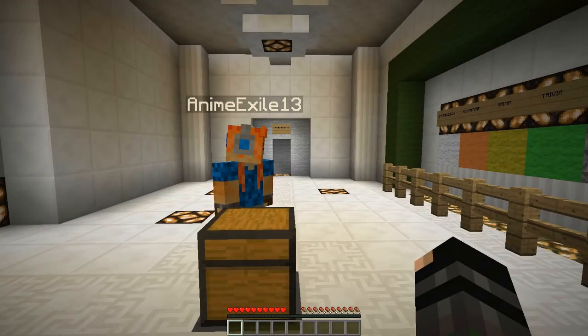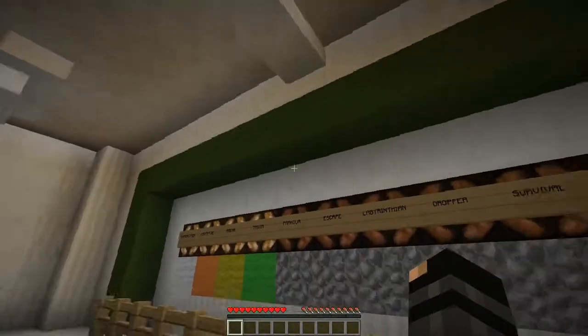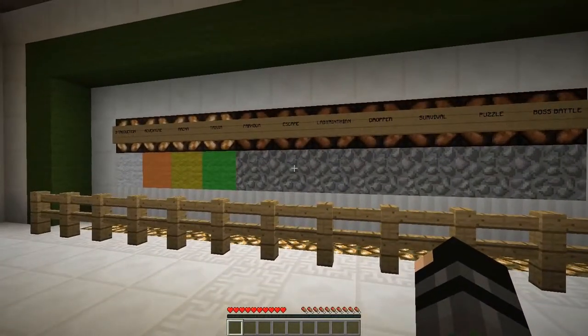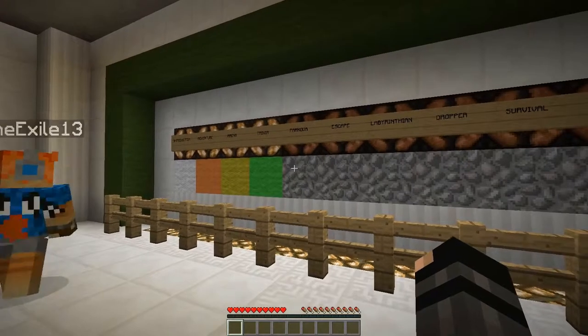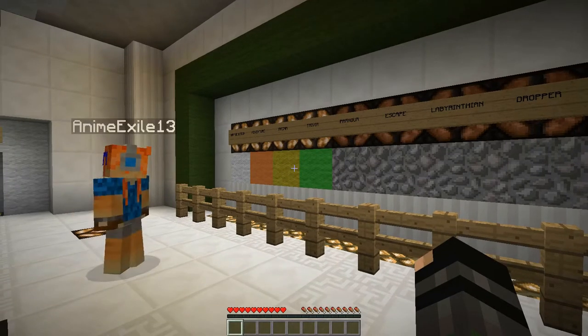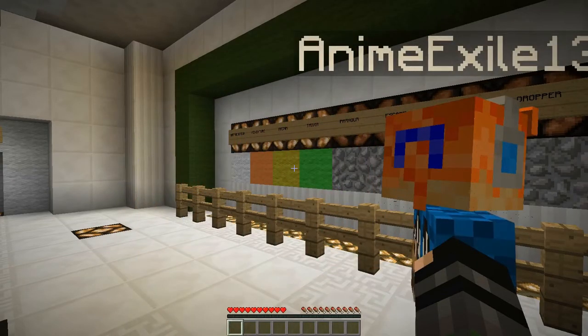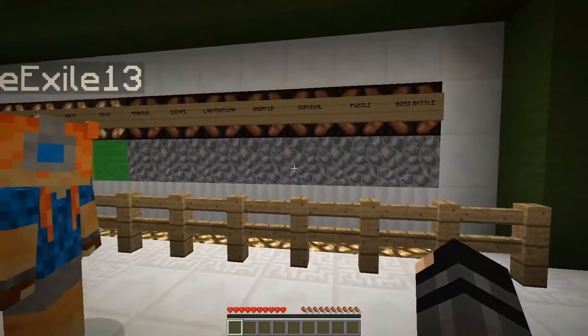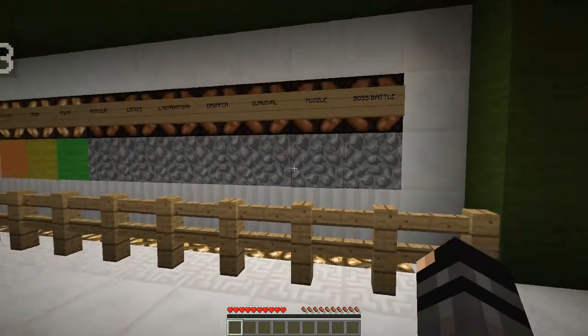And we're back again with another bit of recording from Diversity by Q-Magnon. So far we have completed the introduction, the adventure — which I kind of want to go back and do the other way, but we can't because it blocks off the door — the arena, and the trivia. We've been working on the survival but only gotten like two or three of the many items. So we're going to try the dropper.